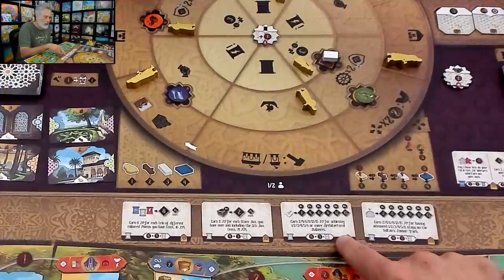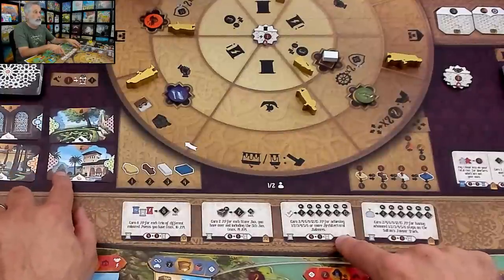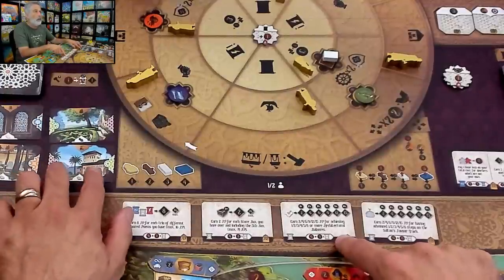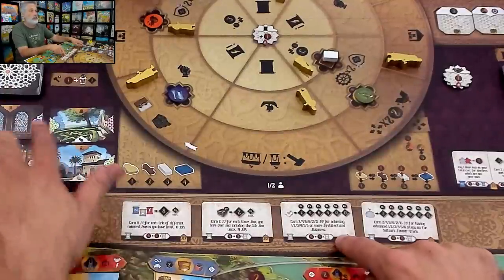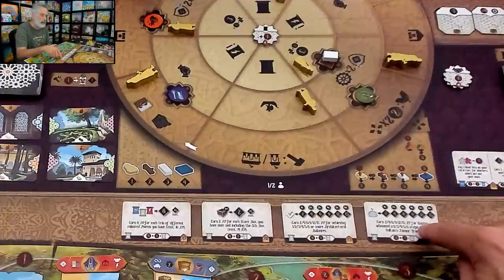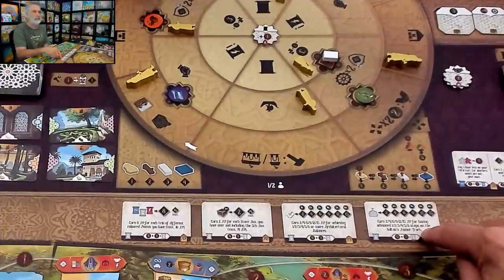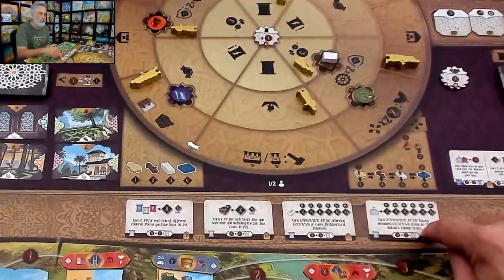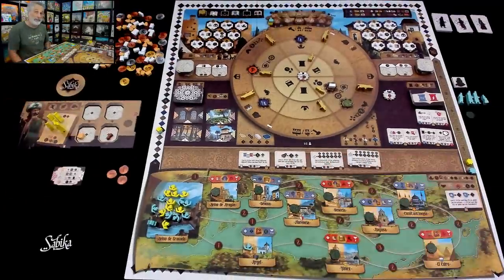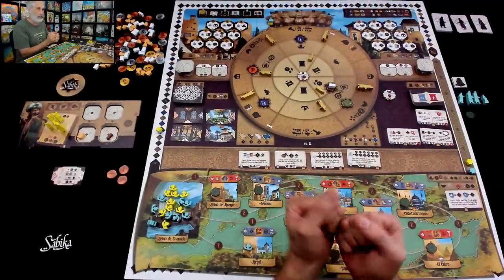If I snag this one eventually, I get more points if I develop my storage capabilities — because at the beginning of the game we have very little storage and it fills up fast. This one is for architectural balance: if I focus on minor bits of architecture around the Alhambra, I want to match colors to maintain balance, and the more I do it the more points I could get. And finally, this one is for working my way up the Sultan's Favor track. In this game, if I can snag one of these poems, they become great things to do.